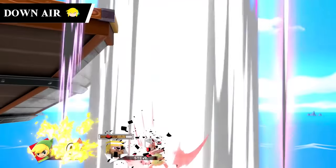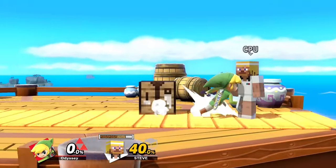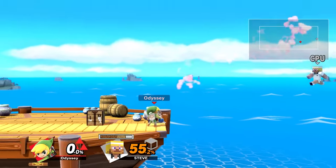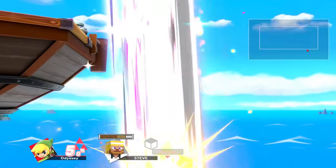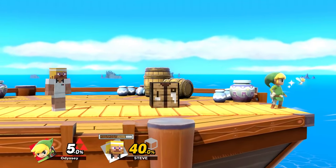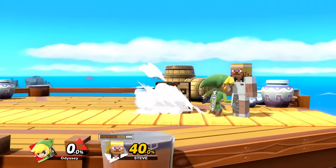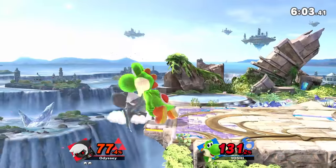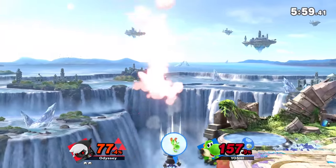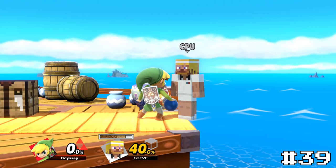Toon Link's down air, Sword Plant, is a stall and fall where he'll stab downward with a spike hitbox at the start of the move. This one is a lot of fun to go for compared to some of the earlier stall and falls because Toon Link can actually save himself using bombs, meaning that if you're really good you can recover after the spike which makes this look super sick. This was originally a bit higher but I experienced something while getting footage and immediately moved it down a few spots. So for that it'll take number 39.